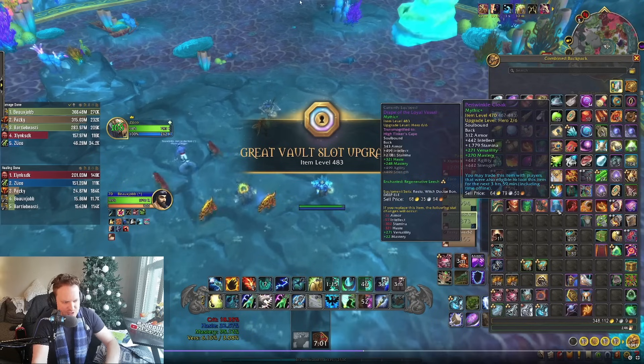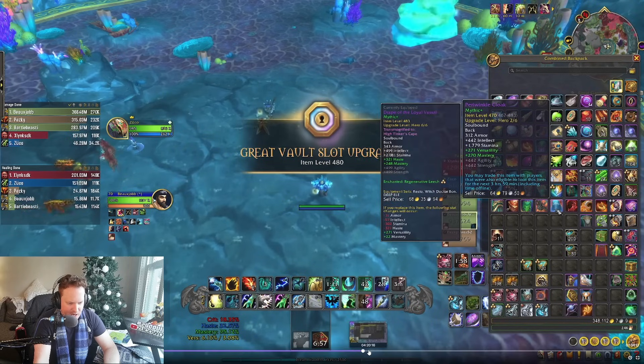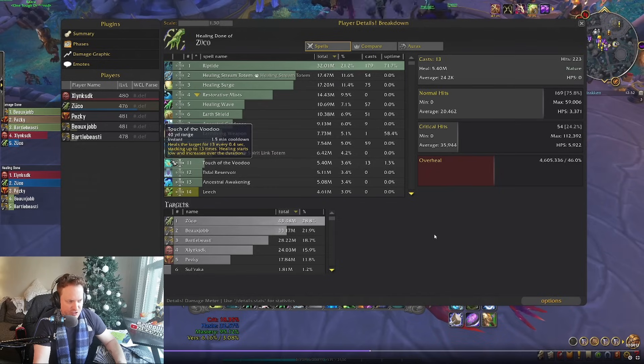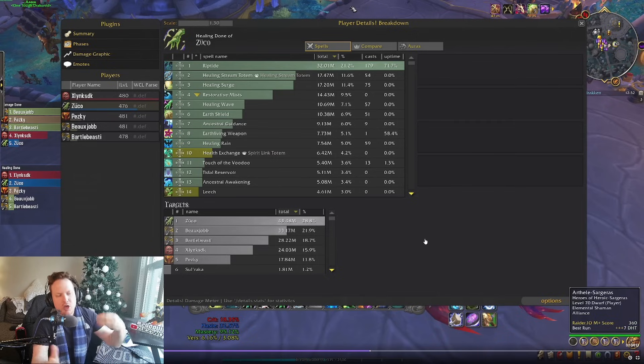We end up killing Ozmat and get 32 rating points for that, bringing us to 421.05. Looking at the overall numbers: Riptide is 21%, Healing Stream Totem 11.6% — that's 33% passive right there. Earth Shield is 7% so we're at 40%. Earth Living Weapon is 5% so we're at 45%. Healing Rain is 5%, that's 50%. Tidal Reservoir and Ancestral Awakening together are about 7% more, so we're at 52-53% passive. I didn't even include Restorative Mists from Ascendance procs, so it's looking more like north of 60% of our healing is coming from passive healing and procs.